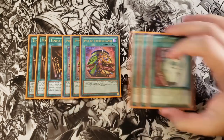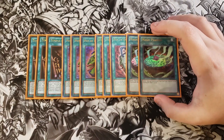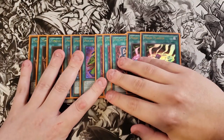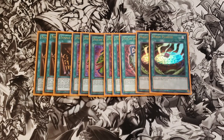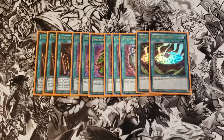We then play three copies of Pot of Duality. Pot of Duality is here because usually we're special summoning our monsters during our opponent's turn by activating our trap monsters and summoning them to our side of the field as monsters. This card lets us look at the top three cards and add one from deck to hand, which is really nice. We then play two copies of Magic Planter, which is a really good card since we're playing so many trap monsters. The only issue is it conflicts a little bit with Pot of Extravagance since Extravagance prevents drawing for the rest of the turn, so you have to pick and choose. That's why I only played Magic Planter as a two-of.